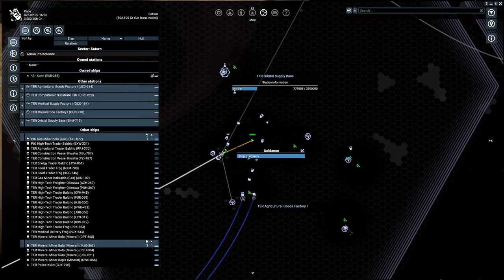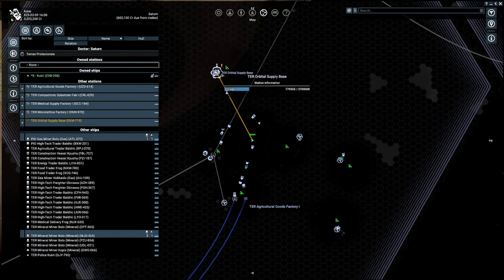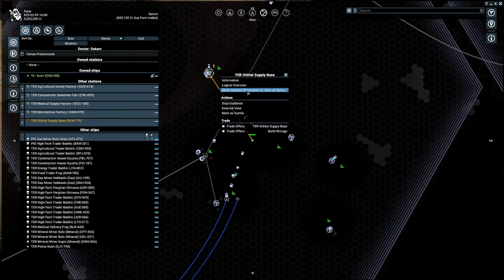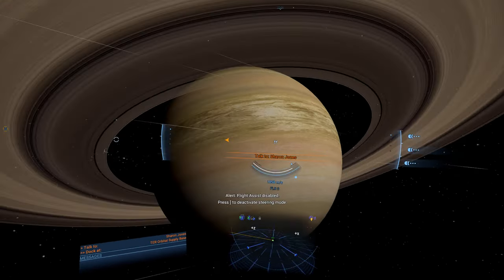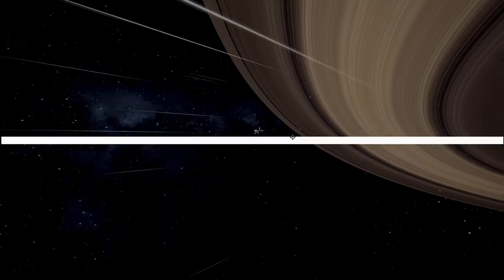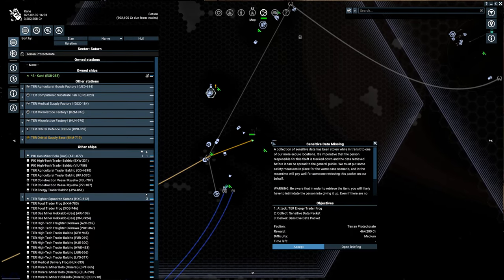We're going to remove this guidance and go to the faction thing. You can right-click and do the mission — 'Hero of Humanity,' set to active. Once you do that, you'll get a mission that'll handle that.